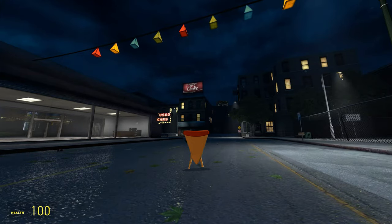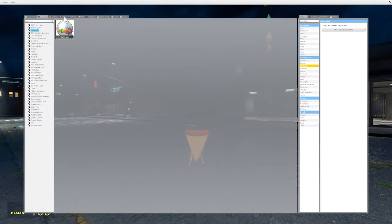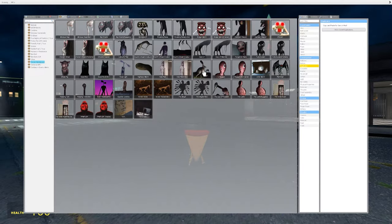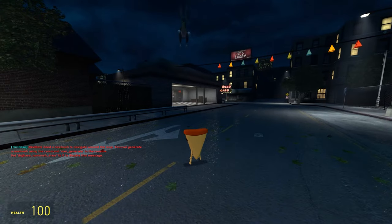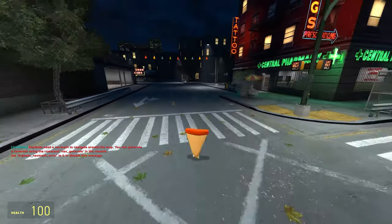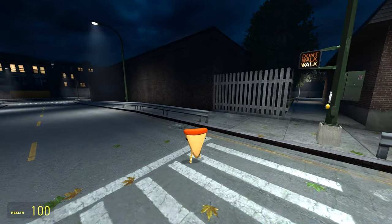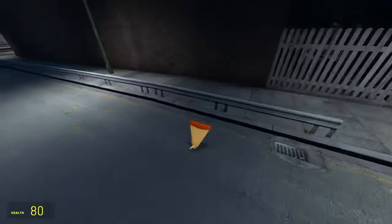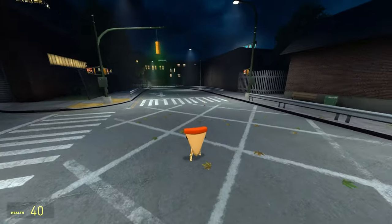Alright guys, welcome back. We're gonna go ahead and get underway — get these Trevor Henderson creatures spawned and check them out, see what they look like. First of all, we are going to start with the humanoid rabbit. I am gonna spawn him, so get ready to get the heck out of here. Check this guy out — he looks friendly, I don't know, you tell me. He jumps pretty high and he's got some pretty creepy glowing eyes.